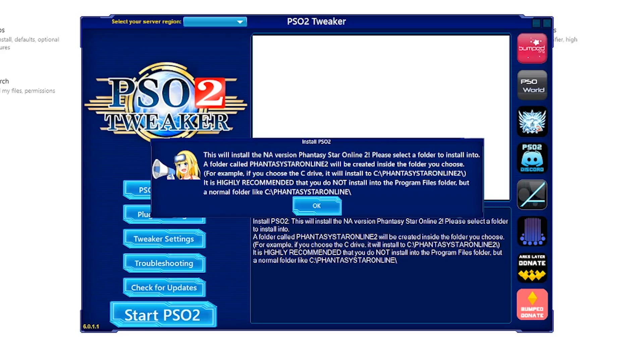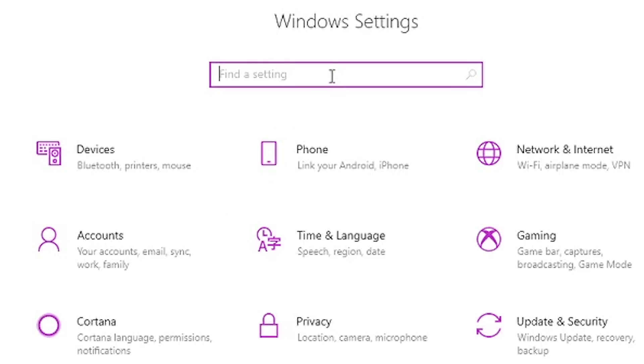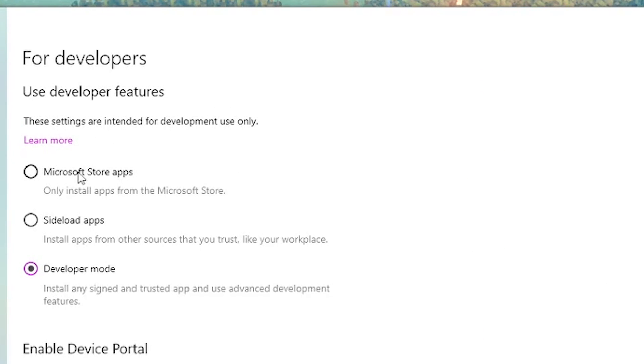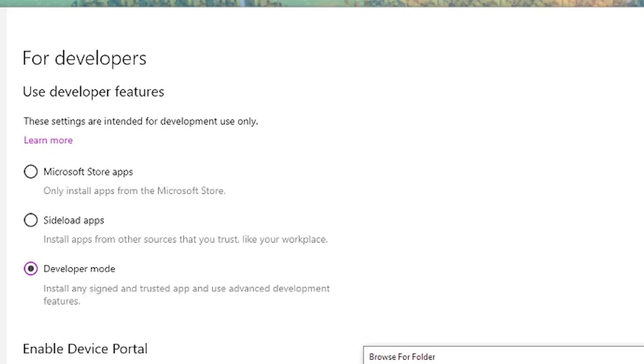On your taskbar at the bottom of your screen, go into Settings and type 'developer.' You should see a pop-up for Developer Settings. In there you'll see options under 'Use developer features': Microsoft Store apps, Sideload apps, and Developer Mode. You can swap to Developer Mode, install the game through the tweaker, and then swap back to your prior setting — you'll still be able to run the game. It will ask for permission; just say yes and you'll be able to use the tweaker to install.